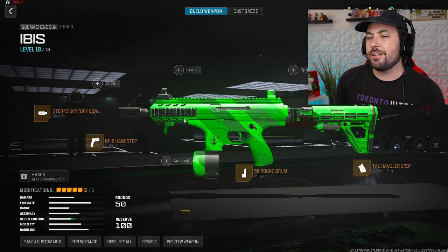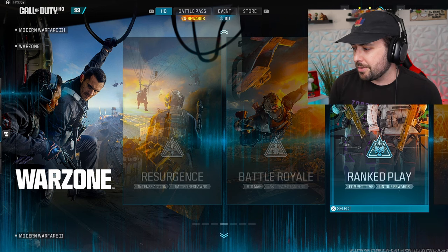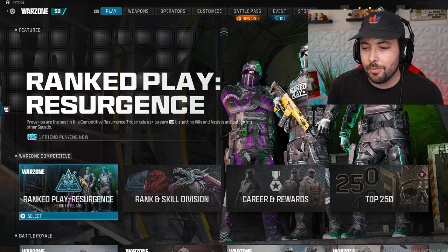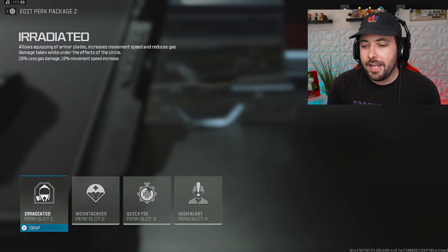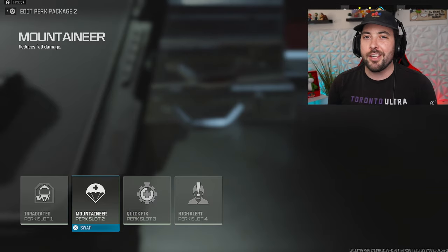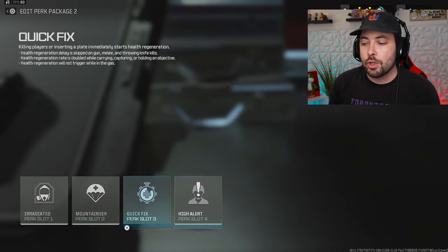Now let's go over my actual rebirth ranked class. This season I'm hitting crimson — I already hit diamond again and came back, I think I was at plat one or two. We're definitely hitting crimson this season. For the rebirth class: smoke, thermite, and my perk package. Irradiated isn't that important. Mountaineer is probably one of the most important ones to run — I keep forgetting I have it and pulling out my glove when I don't need to. Quick fix is super nice — health regen starts as soon as you kill someone. Higher alert is also super important.